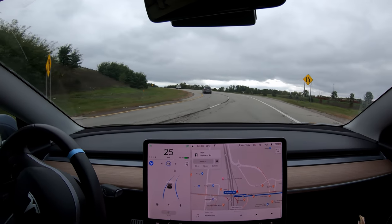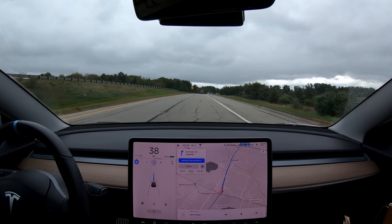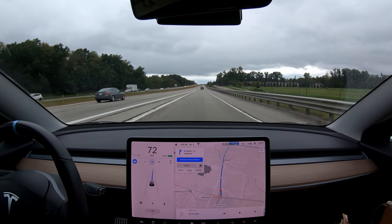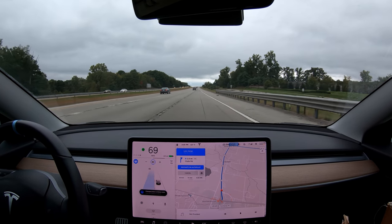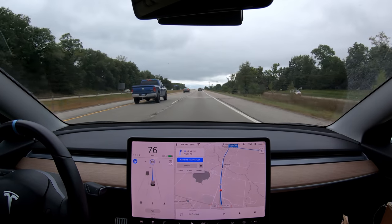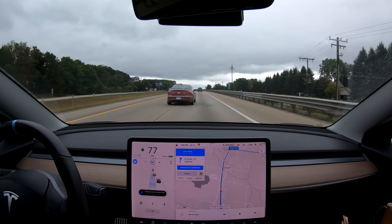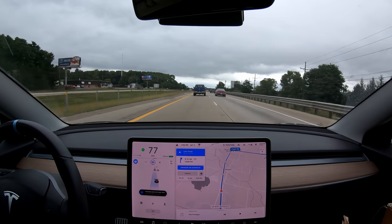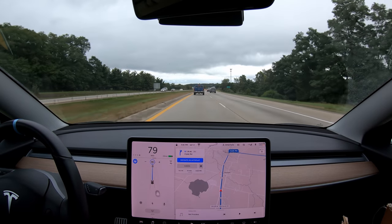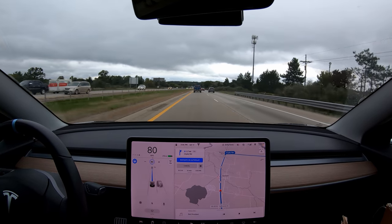We're going to head home the long way and use Navigate on Autopilot. Everybody said it's been smoother. There's the new lane change animation — pretty good. The car moved to the faster lane. Somebody came up very fast and it did a good job waiting for them before moving over. We're behind this pickup truck and you can see it looks like a pickup truck in the visualization — very cool. We're getting passed on the right, which I'm not sure why it came into this lane, but that lane change itself was really good.